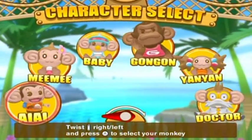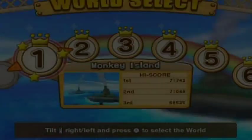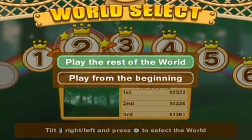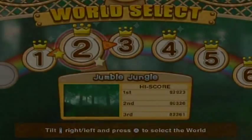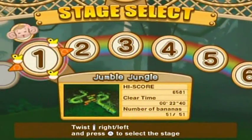Hey, hello everyone and welcome back to the walkthrough. We're gonna switch up characters to play as Mimi, just for something new, something fresh, and we're going to the Jumble Jungle — that is a tongue twister if I've ever heard one. There's the controls again; they'll tell you that for each and every single world, yeah, I don't understand that either.